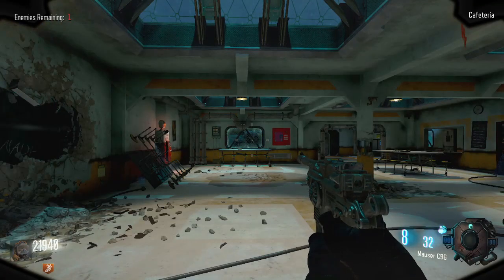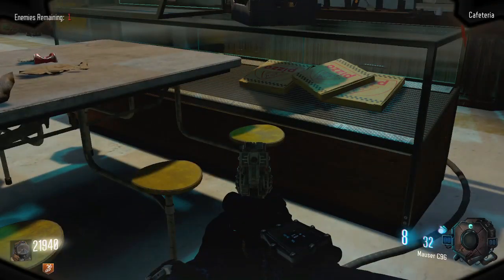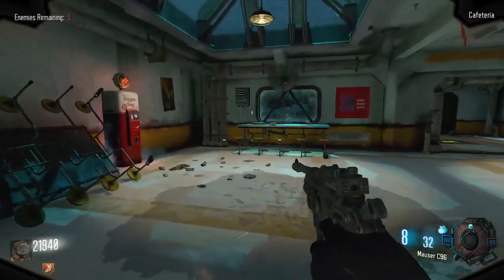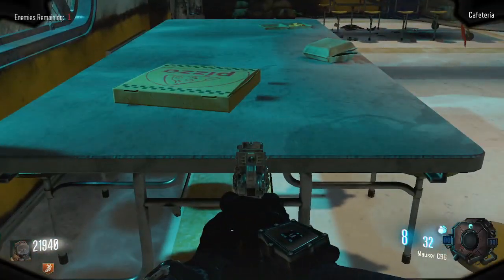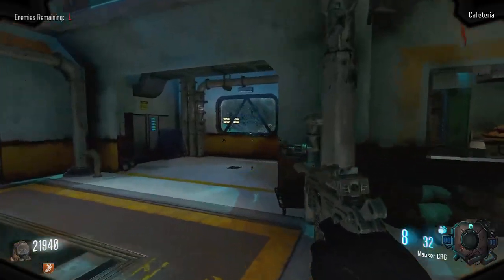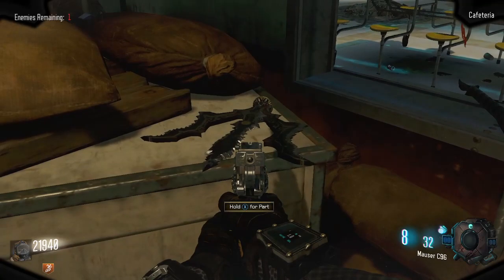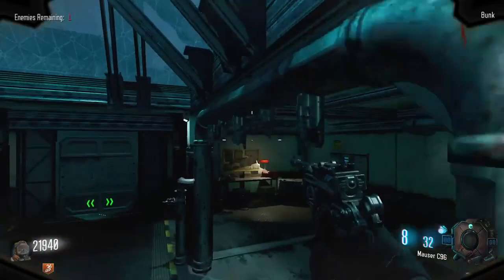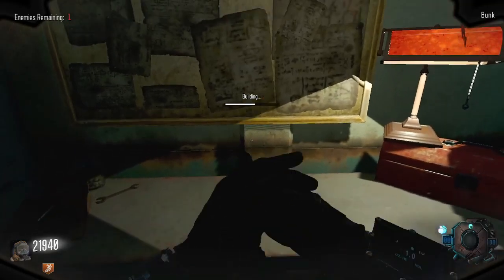Final part will be located in the cafeteria. First spawn will be on this table seat. If it's not there, it will be next to Jug on the table. And if it's not there, it will be in the kitchen on a white box. With all three parts, go to a buildable bench and craft it. Here's some gameplay of me using it.